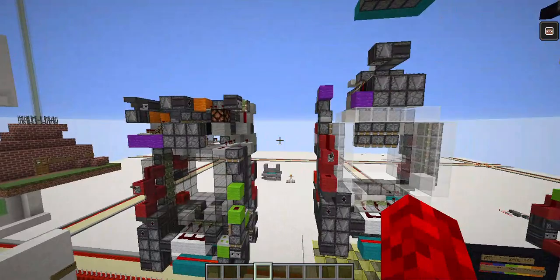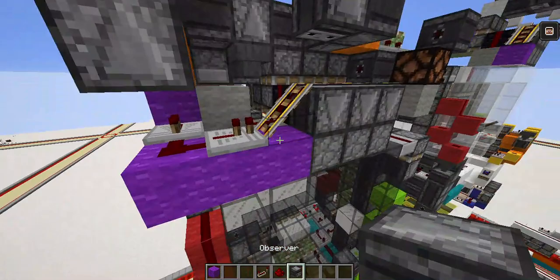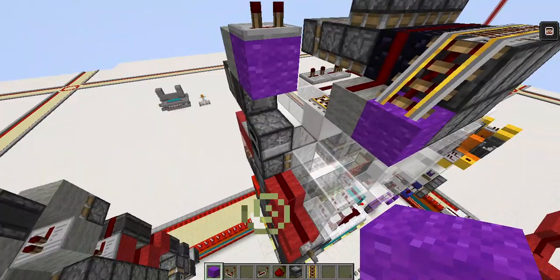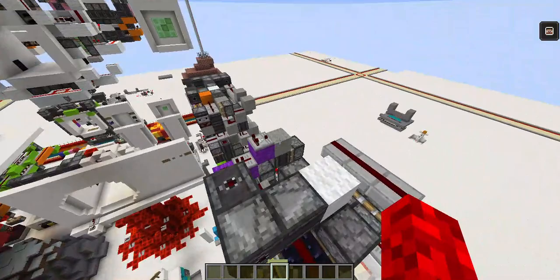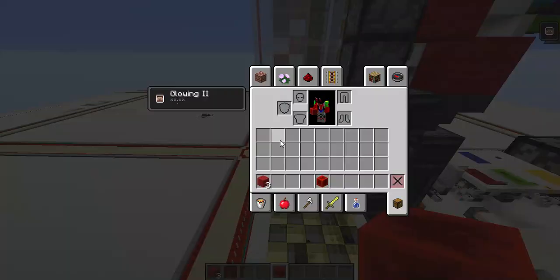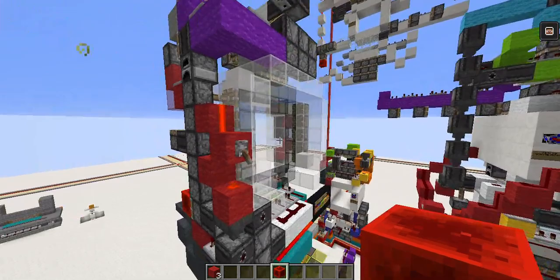Now the top closing — I haven't really memorized so I might be checking it a lot. The top closing is a pretty cool circuit. You want to put a comparator here for later, place a repeater here, another here, and the dust. This comparator is the brain. To disable the bottom, remove the items from the hoppers so when you flip the lever it won't overtrap.